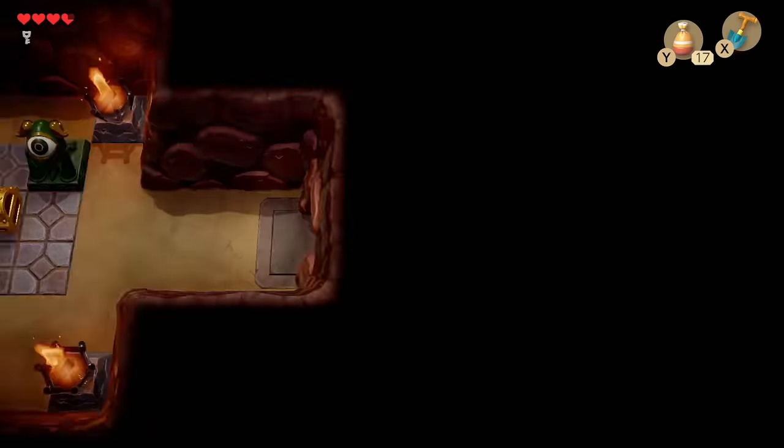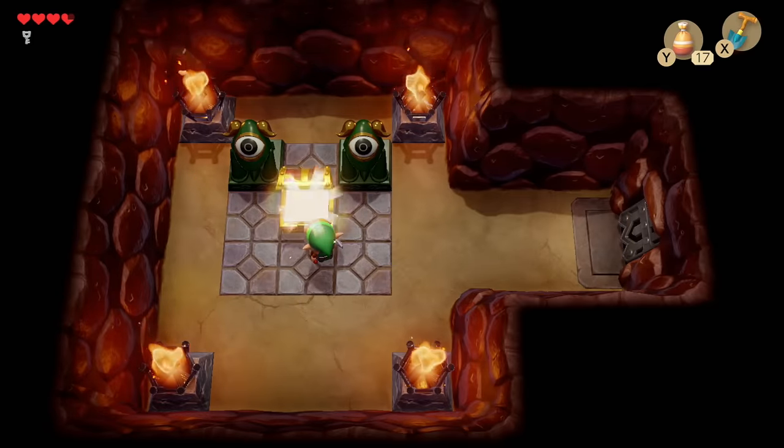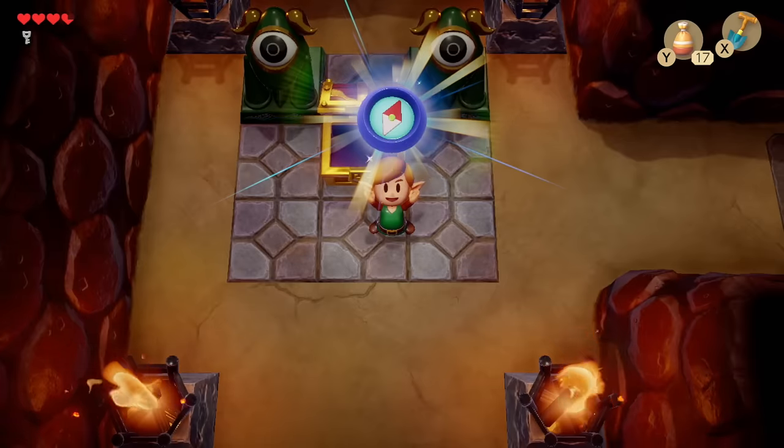Progress one more room to the left. There's going to be a couple of little slimy boys that pop up, and we're going to get ourselves another item. This is going to be the compass.